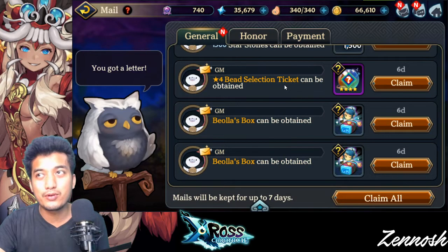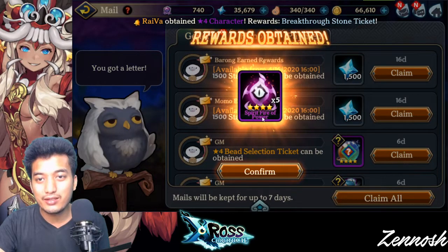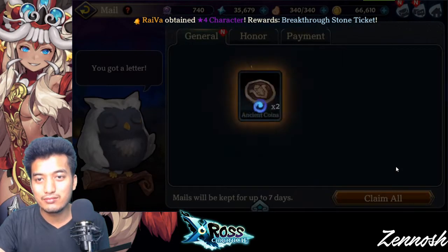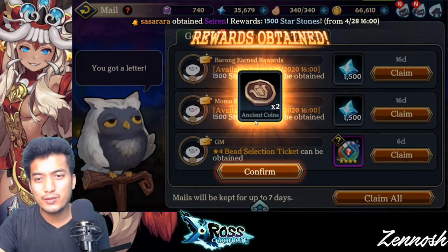This will really allow you to improve the Fusion Rate. Next one is gonna be the Enhancement Item — that's pretty good, but you know, like, we can actually find that really easily, no problem, at an Ancient Coin.